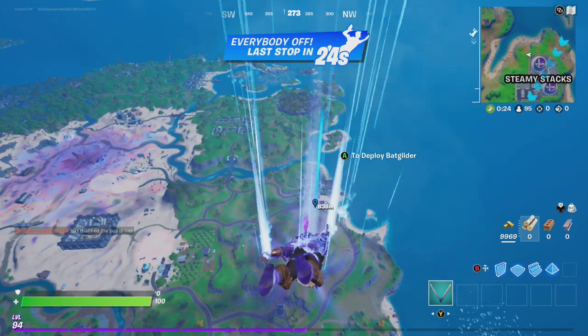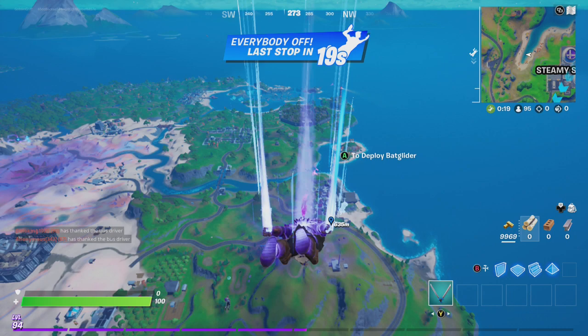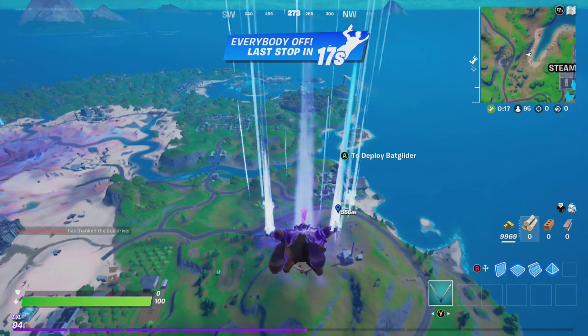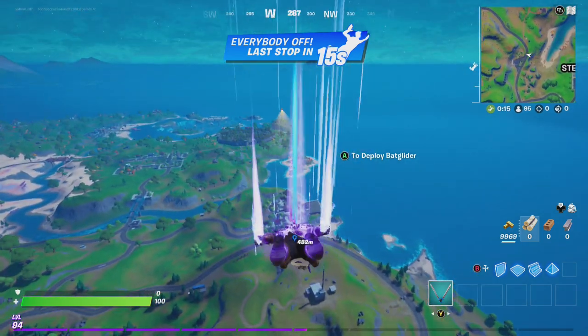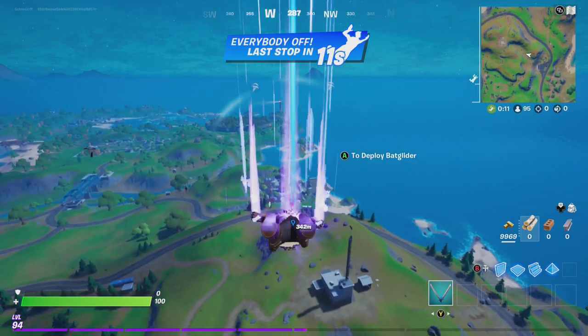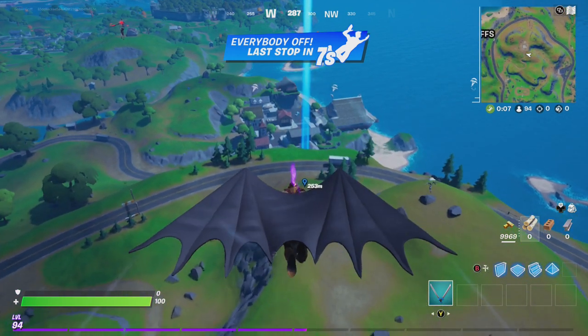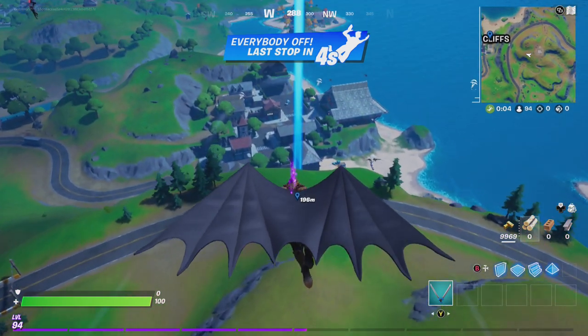Goblin Griff is going to show you where Remedy has been found at Craggy Cliffs. This is one of the jungle hunter quests here in Fortnite Chapter 2 Season 5. Let's see if Remedy is loaded. A lot of people are headed toward Craggy Cliffs — that usually happens when quests are newly released.